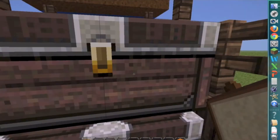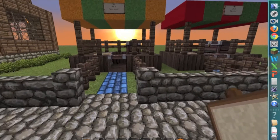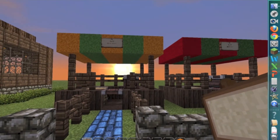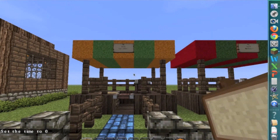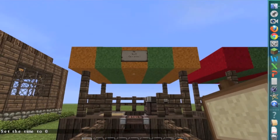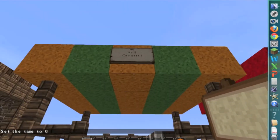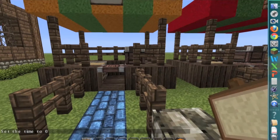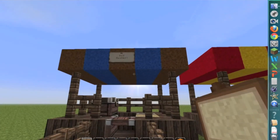Each market stall has a crafting table, a furnace, and two chests. We sell carrots in one, melons in another, and we sell cookies. Same thing on the inside throughout.